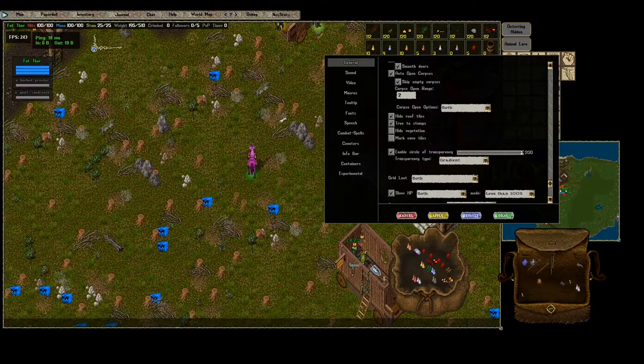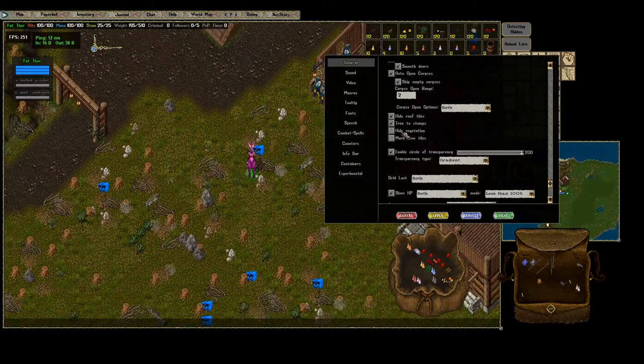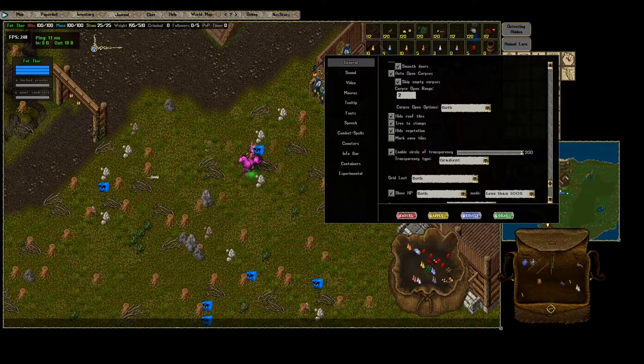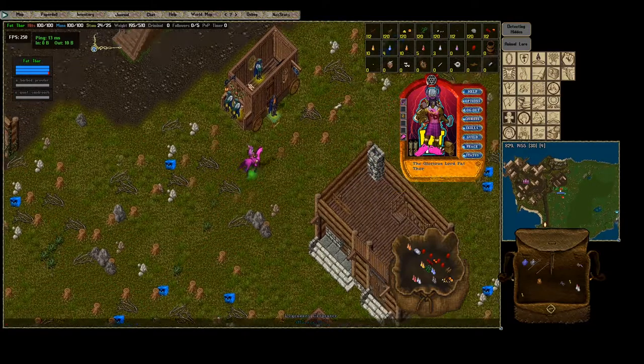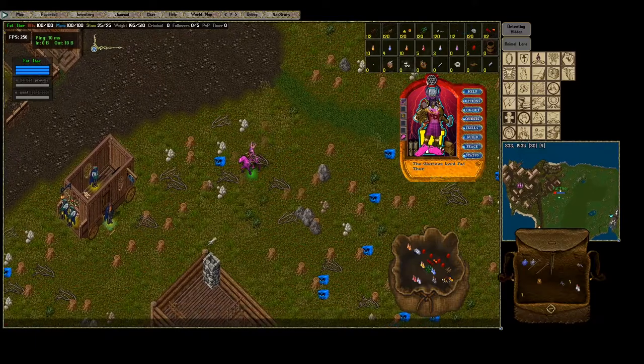Ignore the little blue markers — that's just a custom mod I made for stones. Then you can do 'Hide Vegetation,' which removes all the vegetation. 'Mark Cave Tiles' does something in the dungeon that I can't show right now — maybe in a future video.